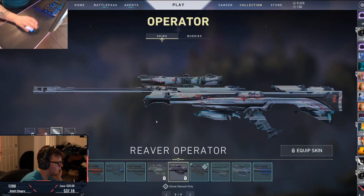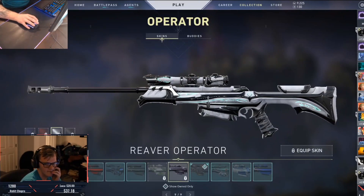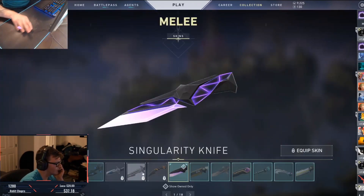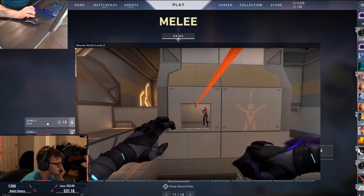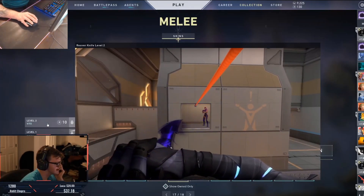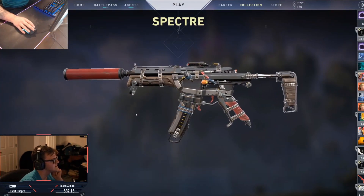I went through on stream today and looked at all the different variants. I absolutely love the white variant and the black variant. The red is decent, however it just doesn't pop enough for me. As well as the Reaver skin, they also added the Wasteland skin in the game, which looks very nice.